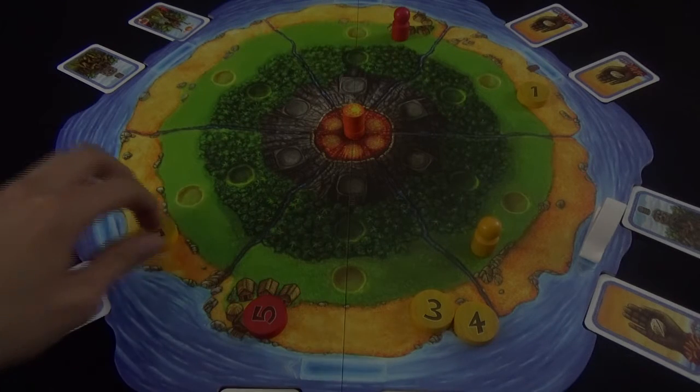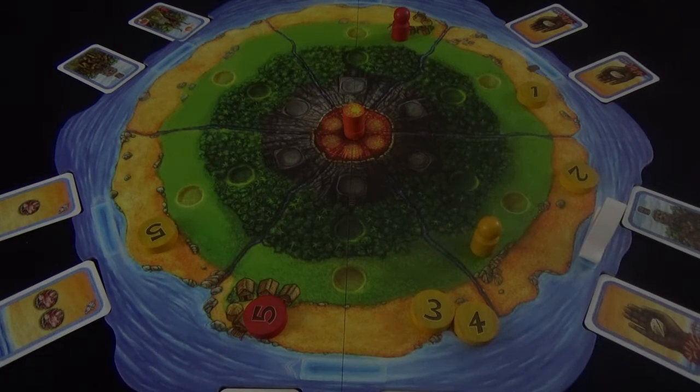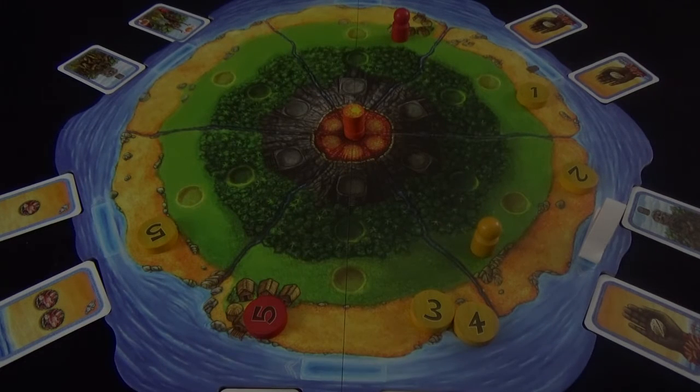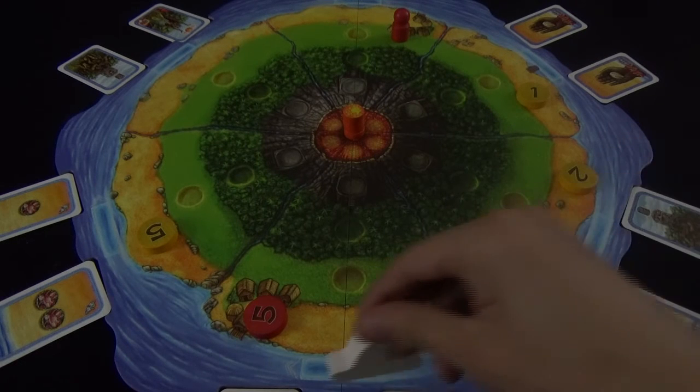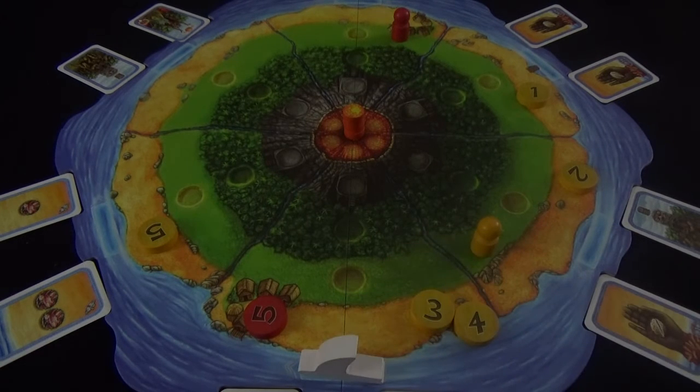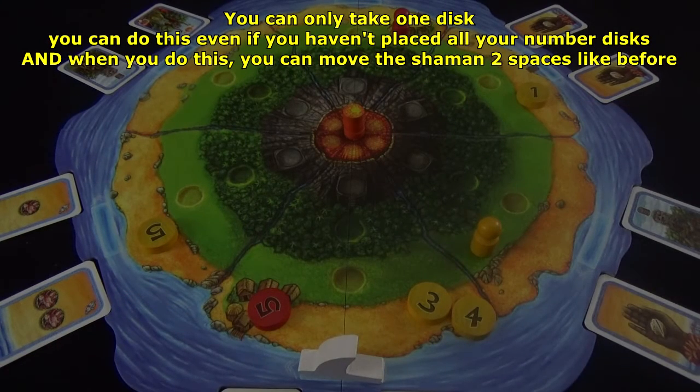Once you've used up all your tokens, other actions become available. You could decide to move the boat once clockwise and then resolve its effects as normal, claiming cards and taking back all your tokens. Or you could pick up any of your tokens and return them back to your pool.